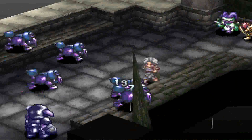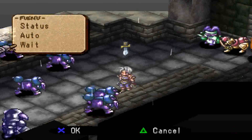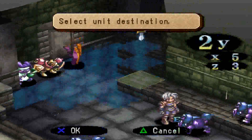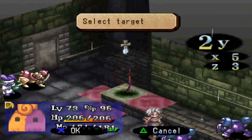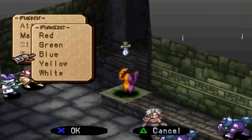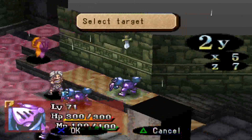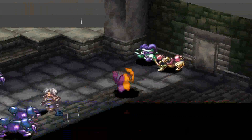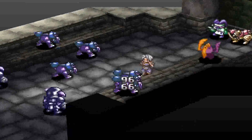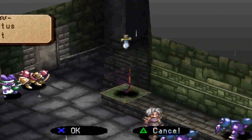Yeah, I butchered that but you get the idea. Critical hit — 137, at least I think it's critical. Let's use Ignis — ooh, that looks powerful, let's use it. Oh my god, that's deadly! Yeah! Level up — Taffy dance, peanut butter and jelly time!